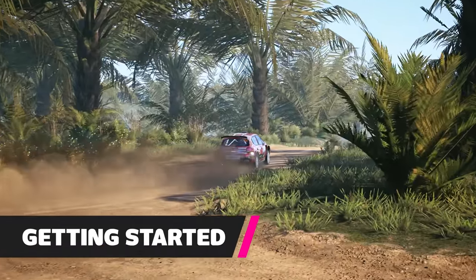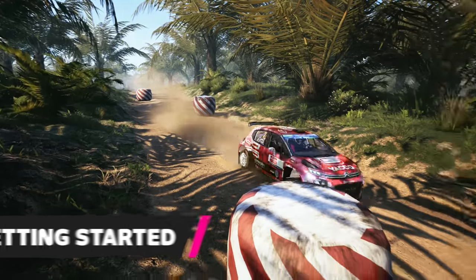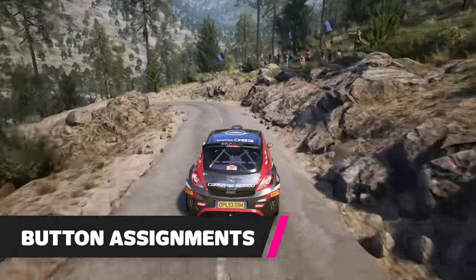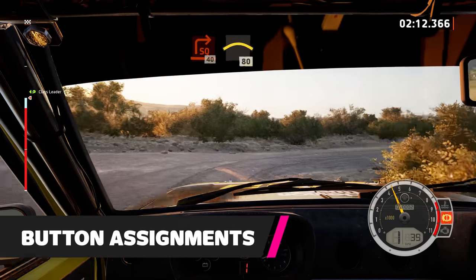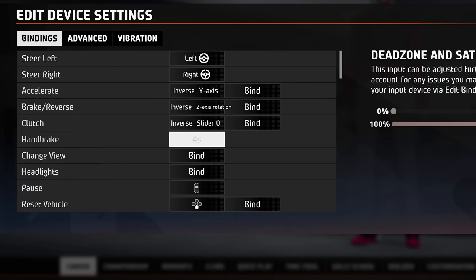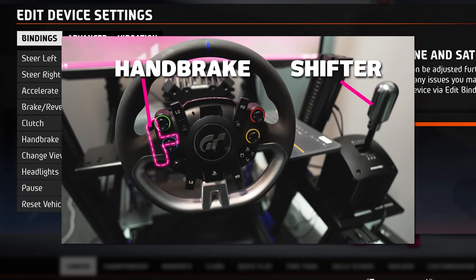Getting your game and controls set up correctly is the first important step, even if it's the most boring — here are six tips to get you on your feet. Like in any game, it's worth sorting your button assignments from the get go. Regular driving controls are of course key, but unlike many other racing games, you will need to assign a button as your handbrake. If you're using a wheel, I recommend choosing a button that sits close to your thumb, and if you have an external shifter instead of using paddles, make sure the handbrake button requires the opposite hand from the shifter.